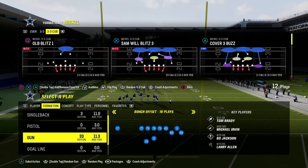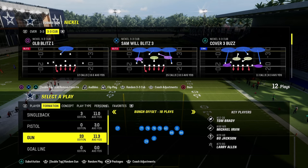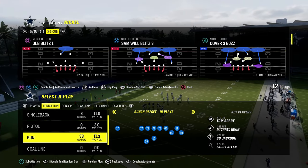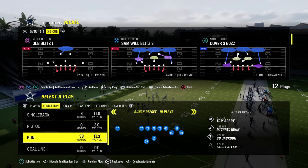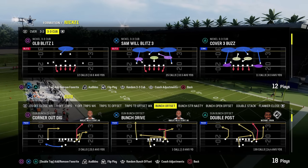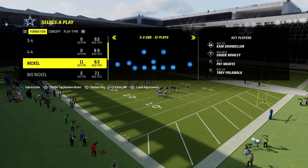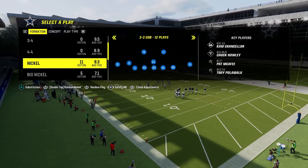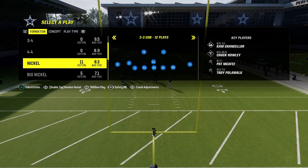The roll coverage concept is one of the best coverages every single year in Madden, and it is something you should add to your game. I'm going to show you this concept first out of the Dollar 3-2 and then out of the Nickel 3-3 Cub. I have ebooks on both of these defenses on my school.com community platform page — it's only $10 to sign up and the link is in the description.